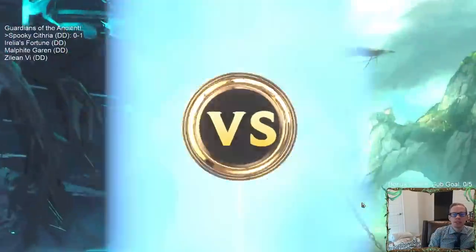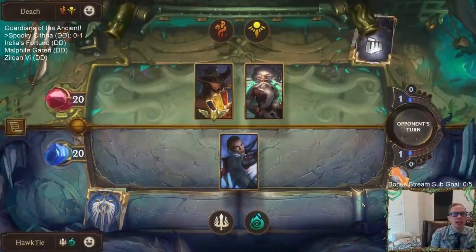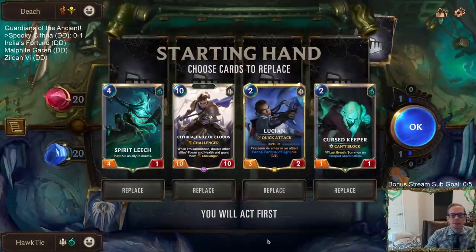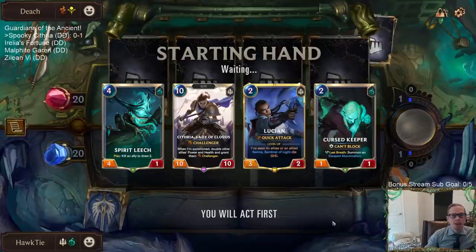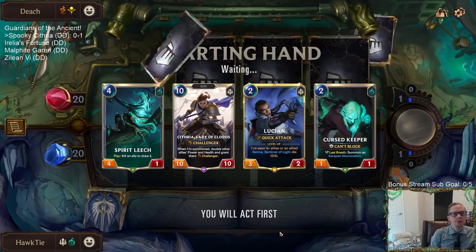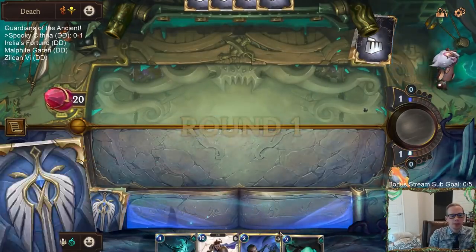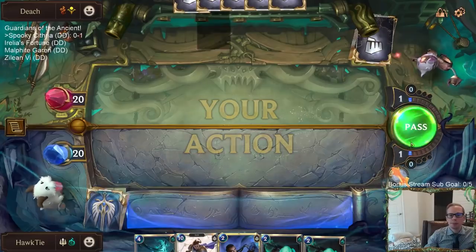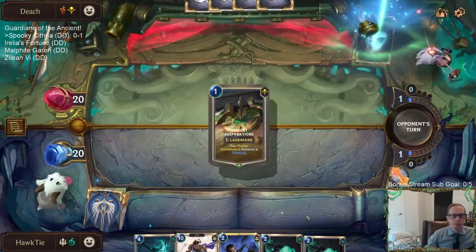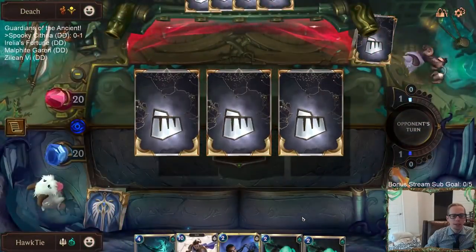Okay, Twisted Fate and Zillion — this is going to have lots of card draw, applying the time bombs. I bet this deck's going to be pretty good. I like this opener. Could see getting rid of Spirit Leech — I'm keeping the Cythria though. It makes a lot of our other cards better if we find them, or just a couple cards like Spectral Matron and the Oblivious Islander.